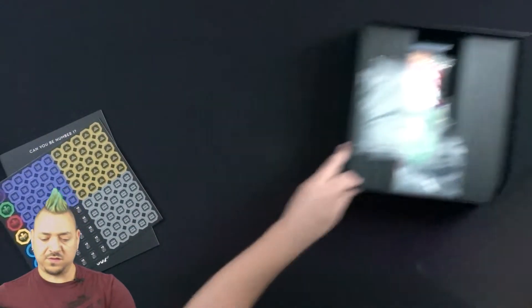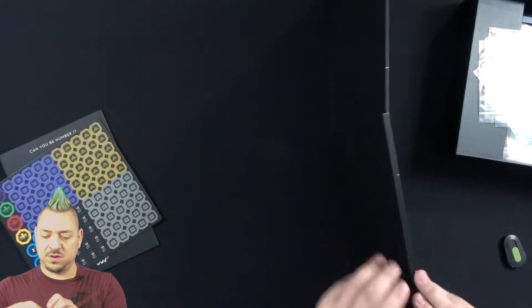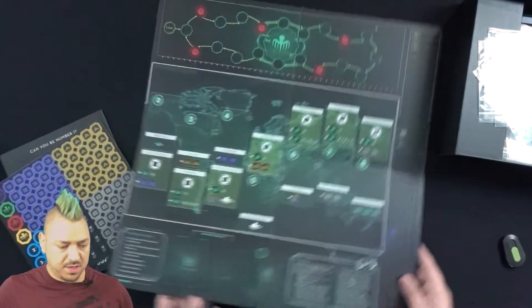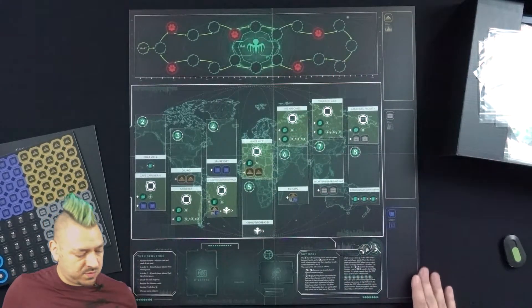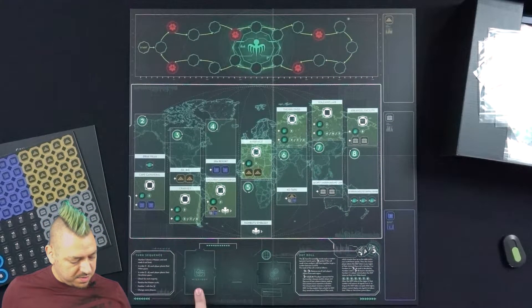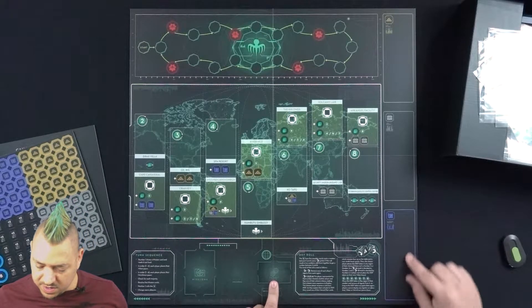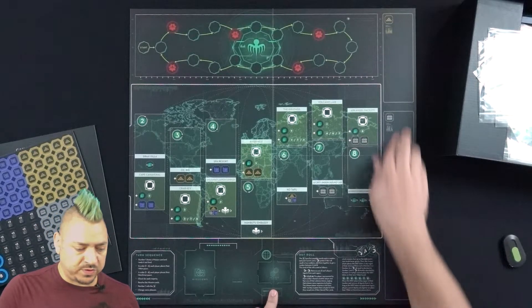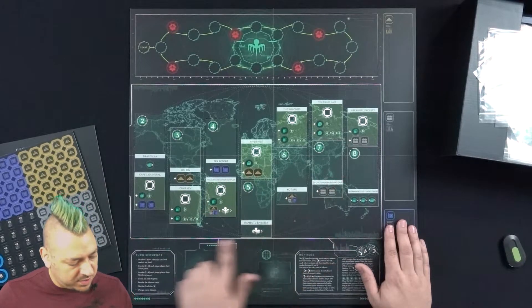Underneath this we have the game board. Let's open it up and see what it looks like. So we can see what we're looking at here — this is going to be missions, discard section, secret plan cards, blueprints, intel, and gold. So this is where those things go. We have various locations here.